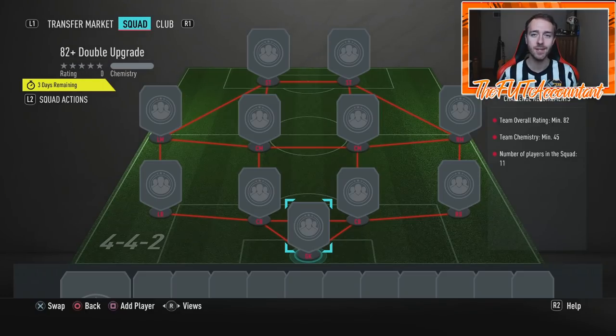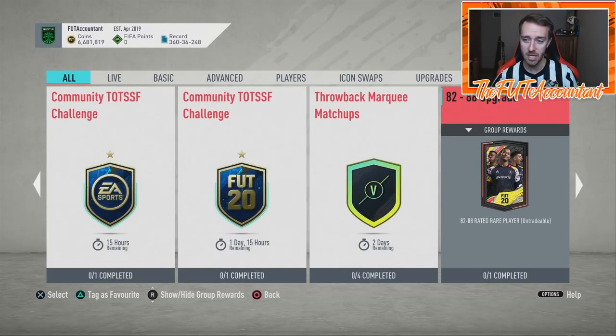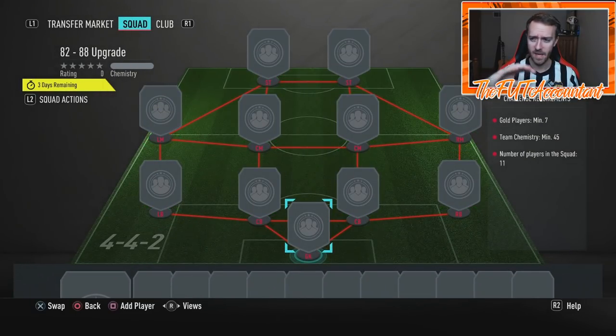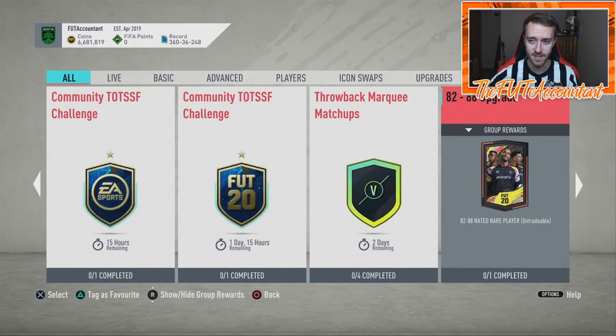EA is dropping this SBC alongside the other because you can use it to clear out your club. It requires seven golds and 45 chemistry. The reason EA does this is they're trying to clear out your club of lower-tier stuff — the 82-and-lower cards — and get you to submit things so you can't do SBCs as easily down the line. They'll probably drop another one of these tomorrow since we have one expiring.